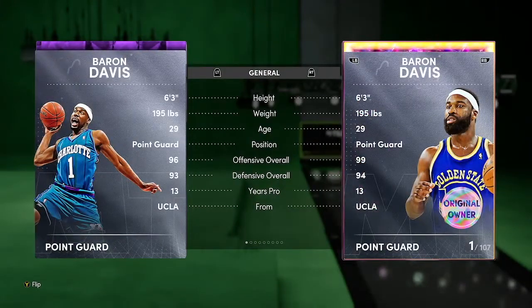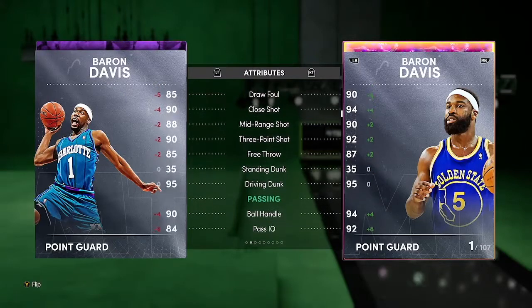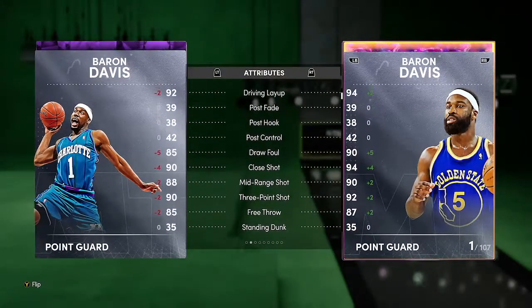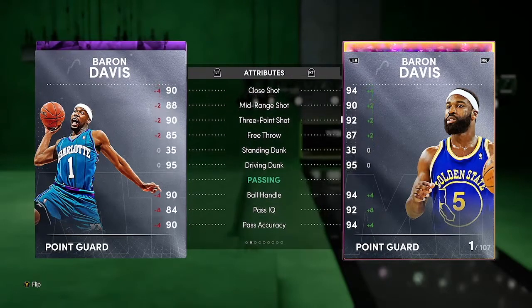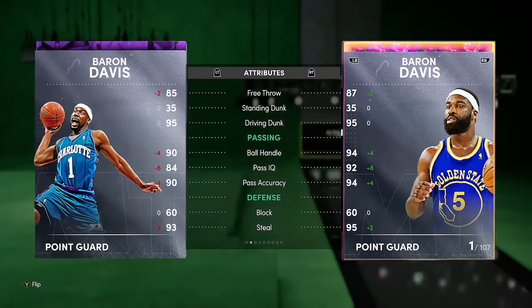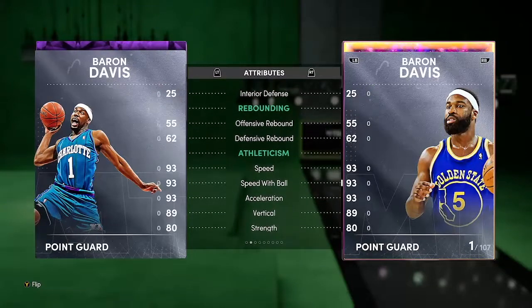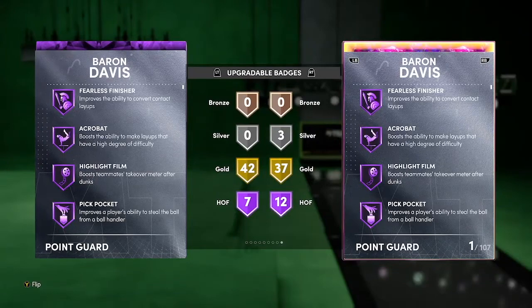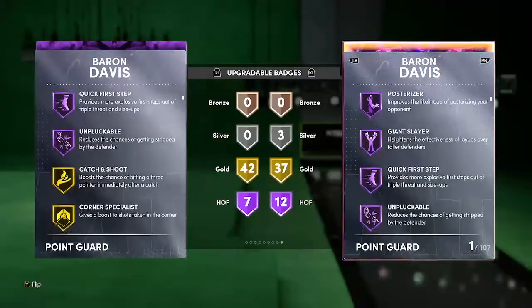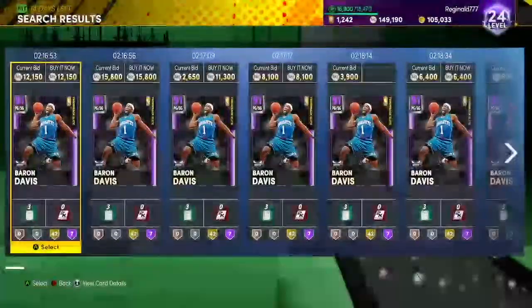Next up we got Baron Davis — six-three, 96 offense — comparing to his opal, which isn't really comparable, but this amethyst is actually this close in stats to his opal. I'm just gonna let y'all see — I'm not even gonna say it. This is actually ridiculous. He got more gold badges too — 2K please fix this.